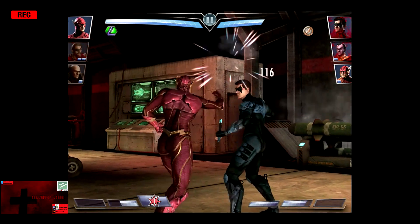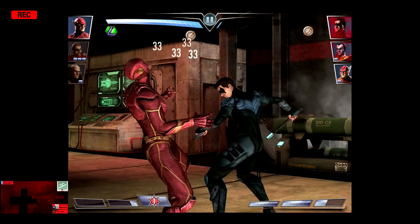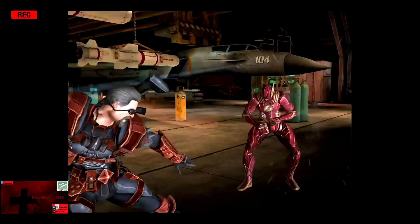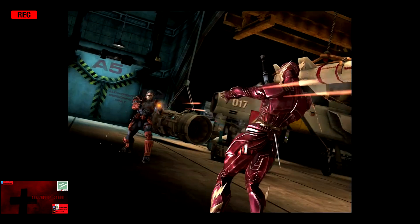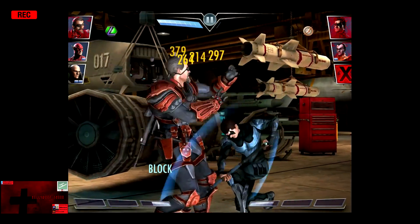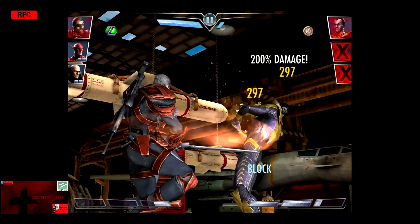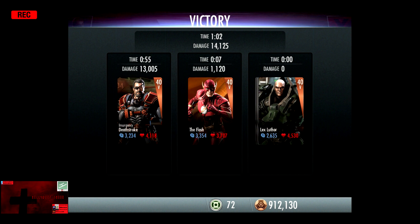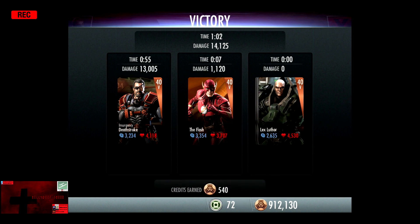Nightwing does come back in. We're going to get off a Lightning Kick, which is blocked, and he barely hangs on. So the Silver Flash is in. We're going to get off an Eye for an Eye, and the Flash is eliminated, leaving two badly damaged characters. Slash Nightwing, even though he gets a Staff Spin off. We're going to get off a Sword Spin, and Sinestro is eliminated in the third fight. 202 XP, as well as 540 credits.